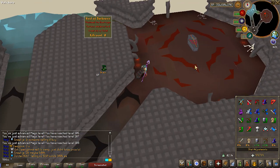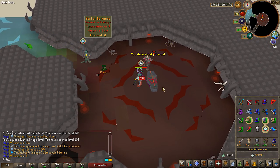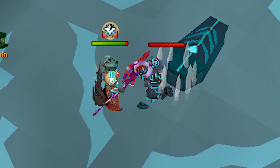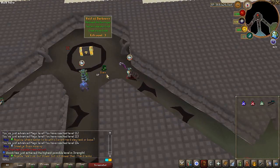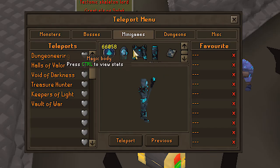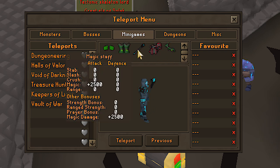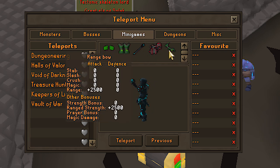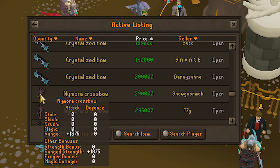Next up is Void of Darkness — this is basically like Barrows for the server. You go over here, kill three different bosses, then come over to the chest, loot, and hope for the best. You can get some really nice pieces of gear from here and some extremely strong weapons — up to 2,500 bonuses. I definitely recommend coming back here when you're stronger. Go to Halls of Valor first, grind keys, make a bunch of money, and try to get a weapon like the Nymora crossbow before coming back.